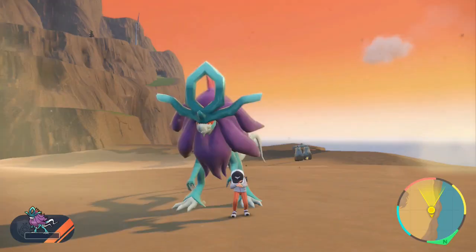Iron Leaves has Leaf Blade - that's the new signature move, whereas Walking Wake has Hydro Steam. Both are pretty easy to take down to be fair. Hope you guys enjoyed - if you did be sure to give a like and subscribe if you're brand new, and I'll see you next time.